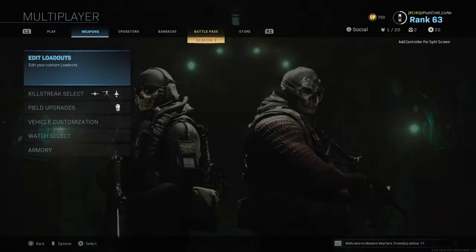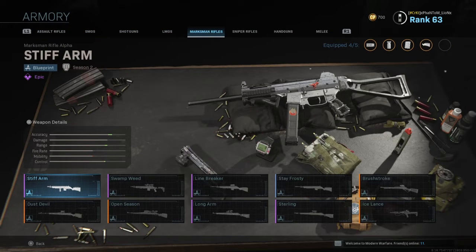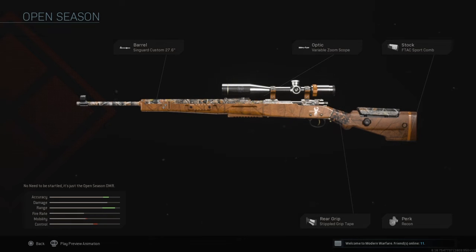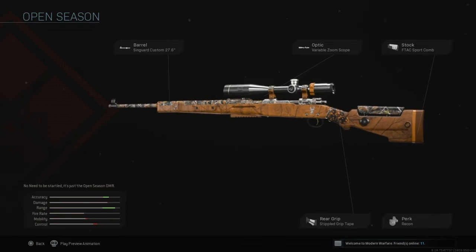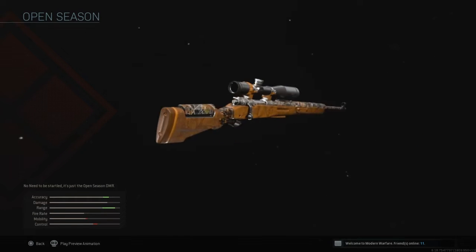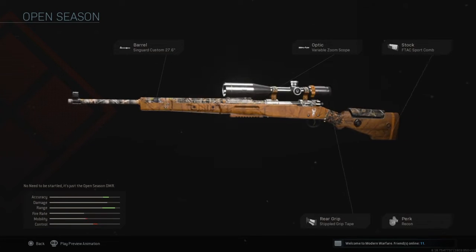Let's go ahead and check out the blueprints that you get here. You get a marksman rifle — you get the Open Season right here. It's a pretty solid bundle. You get the custom barrel, the zoom optic, sport stock, stupid grip tape, and a recon perk. I would probably take all that off except for the stupid grip tape. But it's a pretty solid blueprint — I like the scheme of it and everything else.